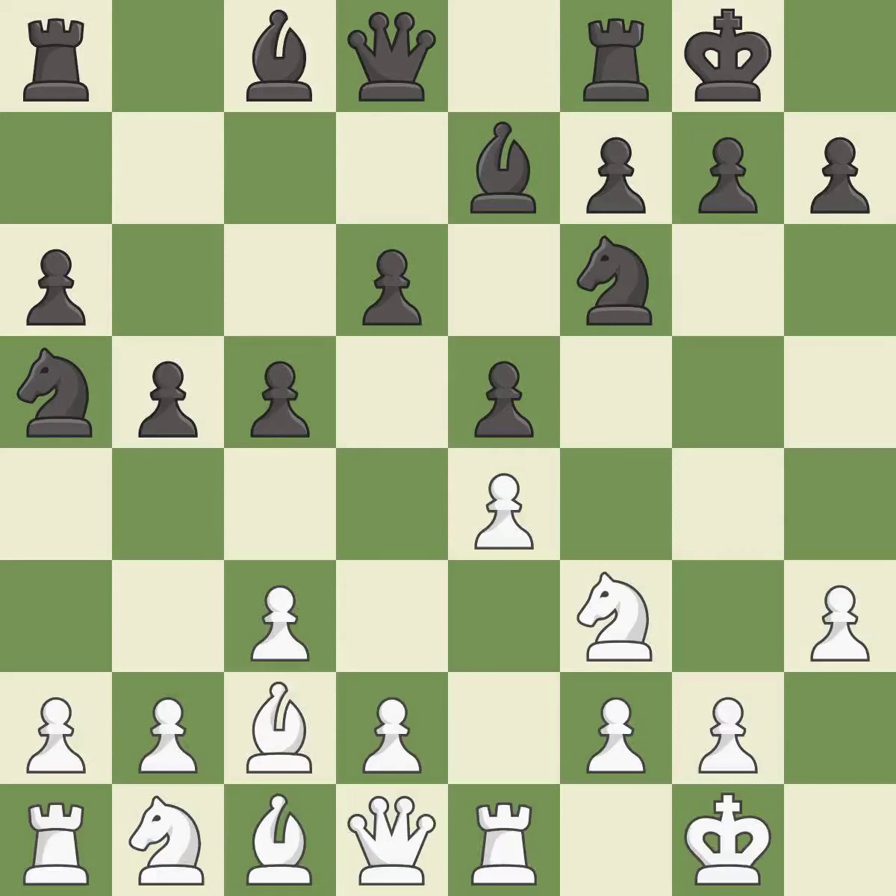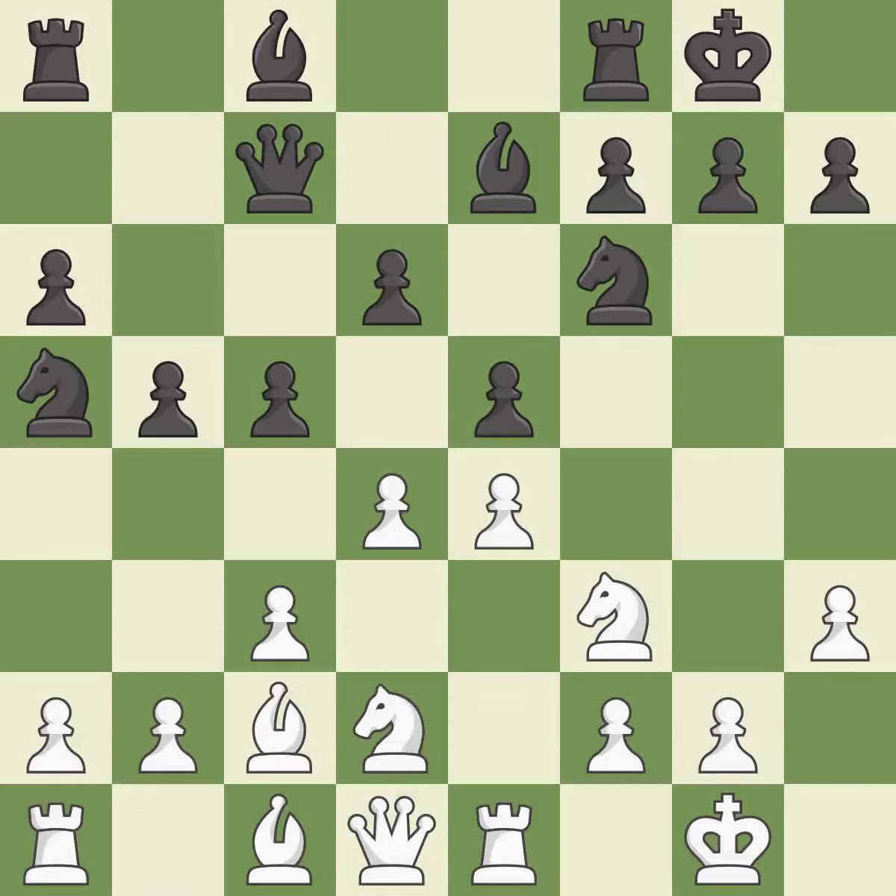c5 takes space on the queenside and controls the d4-square. d4 takes space in the center, attacks the e5 and c5-pawns, and allows the dark-squared bishop to develop. Qc7 develops the queen, protects the c5 and d6-pawns, and opens up the d8-square. Nbd2 develops the knight toward the center and supports the e4 pawn as well as the knight on f3.